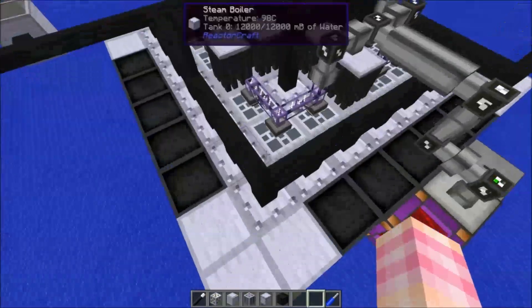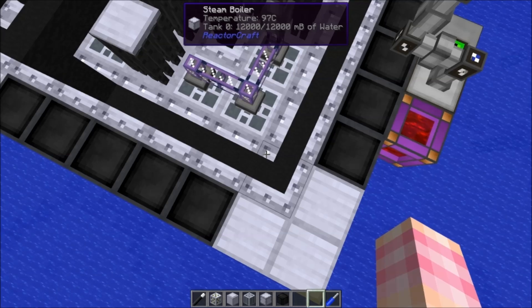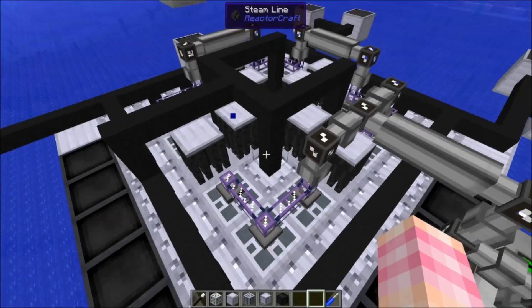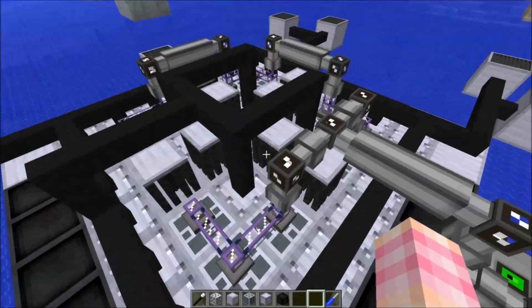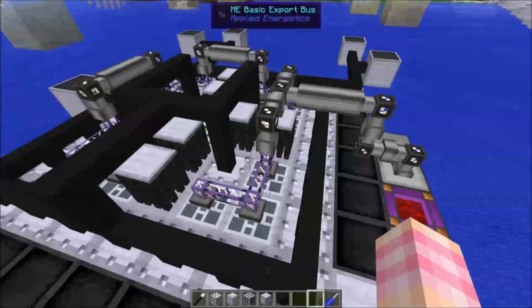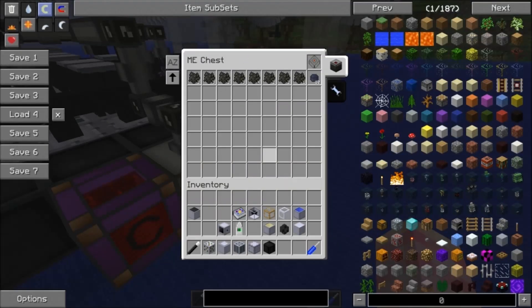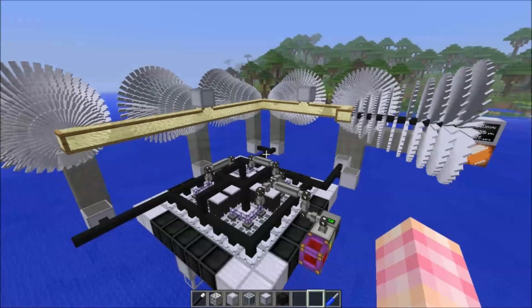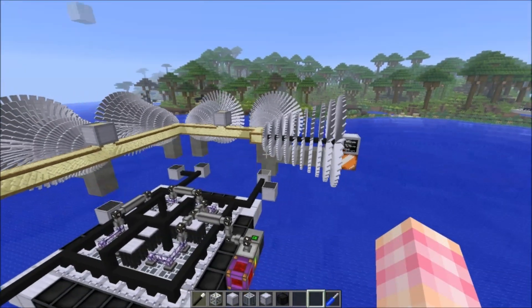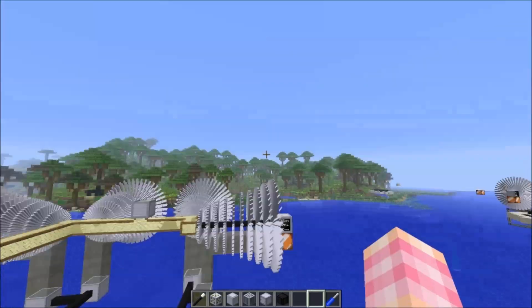It's got 12 fuel cores — they get up pretty warm. I don't know if these corner boilers are really necessary; they don't seem to do a whole lot. We've got 12 fuel cores, 8 control rods, and central control in the middle. I'm using Applied Energistics just to put the fuel in and pull the waste out into storage. We're running 6 low pressure turbines — we'll talk about high pressure turbines much later.